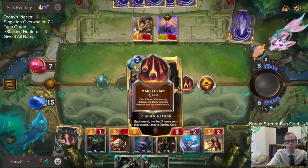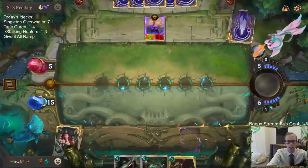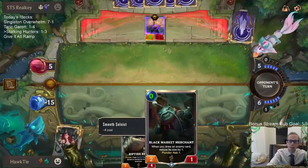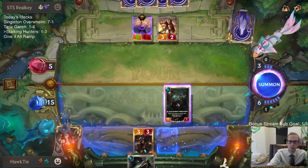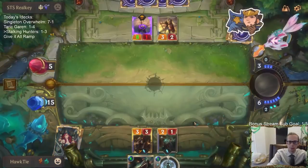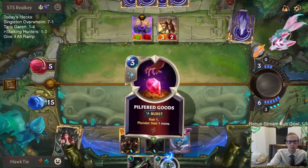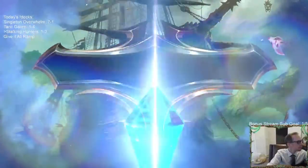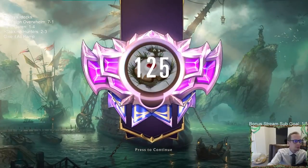Is this doing one damage to them? So they're at five health. Riptide Rex will do six damage. We have Twisted Fate right now though, so I guess we play that first — because it wasn't necessarily a guaranteed win with just Riptide Rex since they could have Star Shaping. They had Star Shaping before, so this is a better play. There we go.